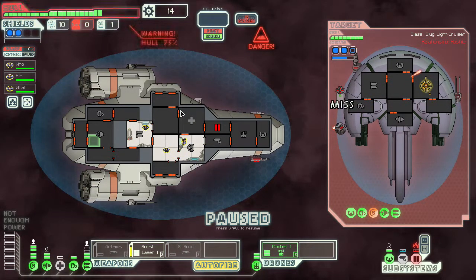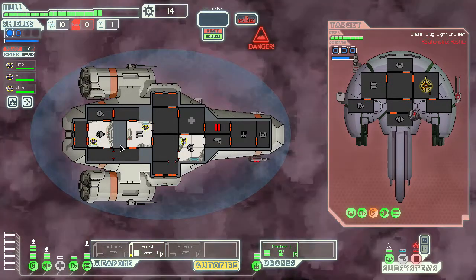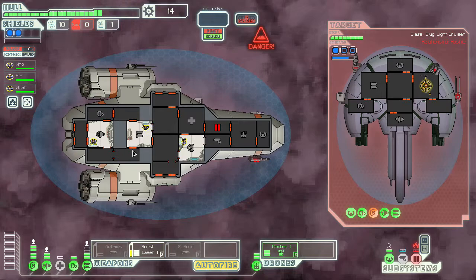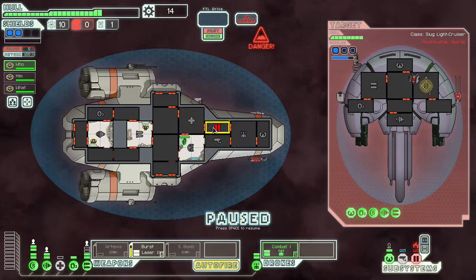That's just a hull warning. So they're trying to smart bomb people. We keep missing — hopefully the drone can do some damage. Oh, our door system's on fire! I didn't know that. Oh, our door system's out.